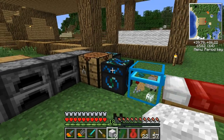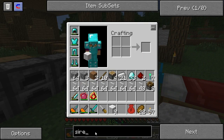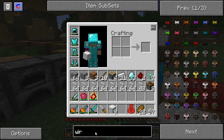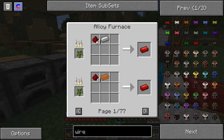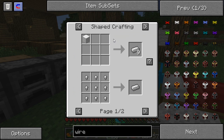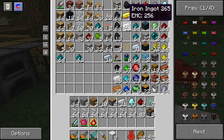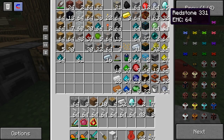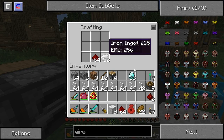Let's look up wire — that is not wire at all. We want jacketed wire, so we need red alloy ingots, which takes redstone and iron ingots. Let's get some iron ingots — I have 21, I actually have a heap more. Some redstone, and now we'll make some wires, which is cool.